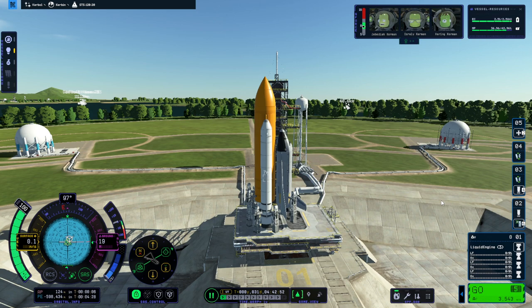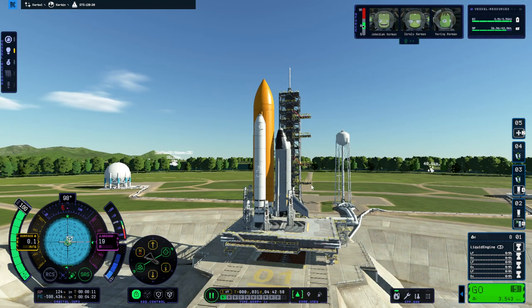The Harmony module is essentially identical to the Unity module in that it's a node with a lot of docking ports. We don't have six of the big docking ports, which would be more proper. Instead we have two of the big docking ports on either end and then four of the Clampatron normal-sized ones — that was so it could fit in the bay.